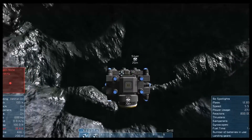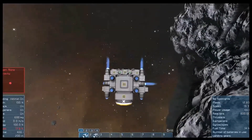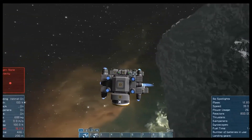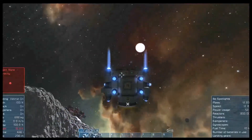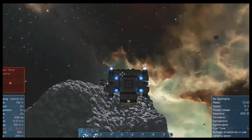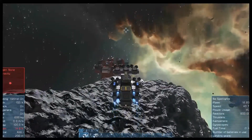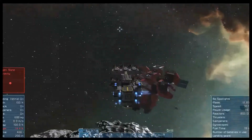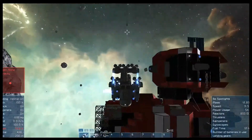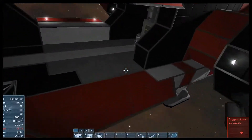So where is my red ship? There it is. And our little connector is on this side, I believe. Yes, it is. Alright, so we're going to get out. I'm going to fly over here real quick and fill up my oxygen bottle.